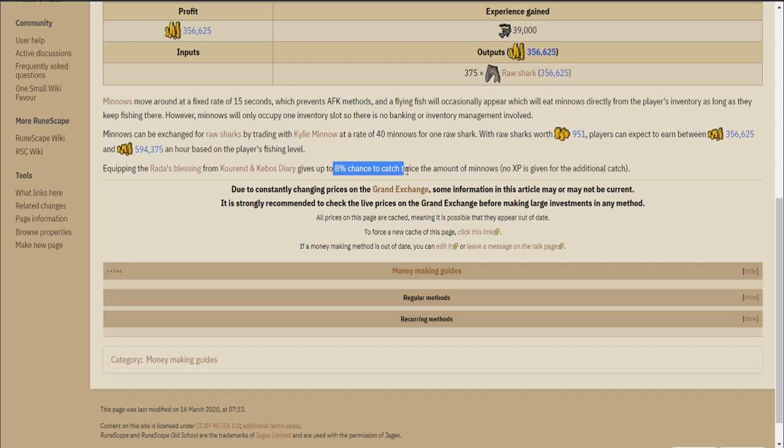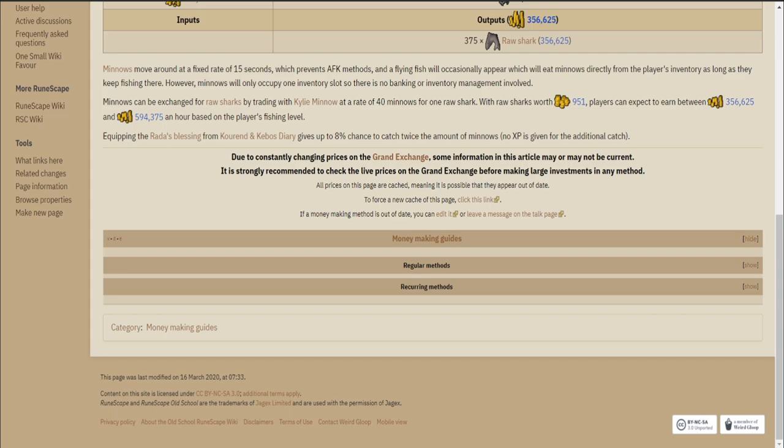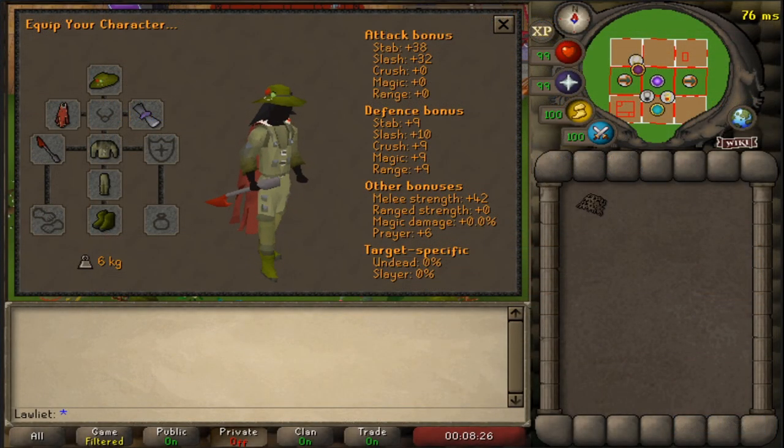Unfortunately the price of shark has gone down — I believe not too long ago it was selling for close to 1200 GP each — so we won't be making as much as we could have. But with the prices currently, we're still set to make a pretty decent amount for the effort involved. We're also going to get a nice bit of fishing experience and maybe a chance at the pet since I still don't have it.